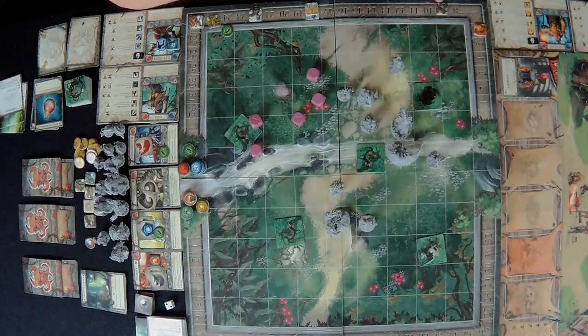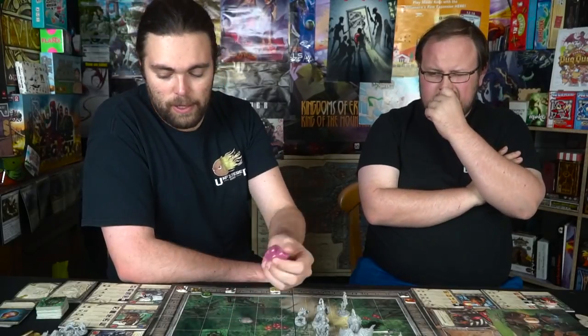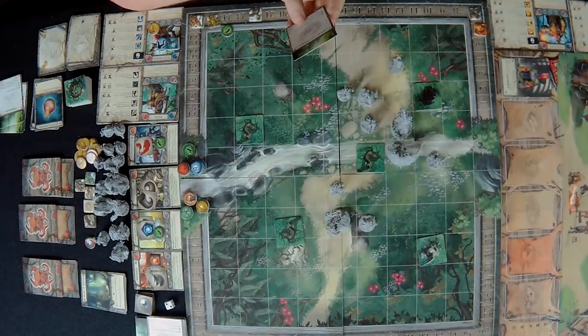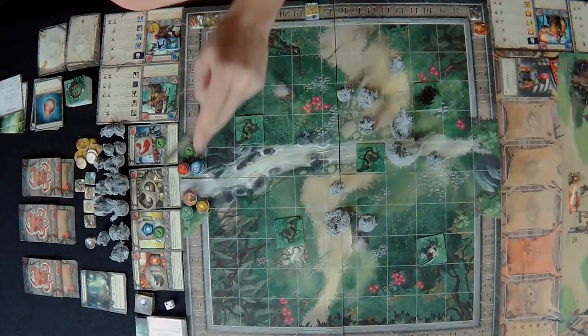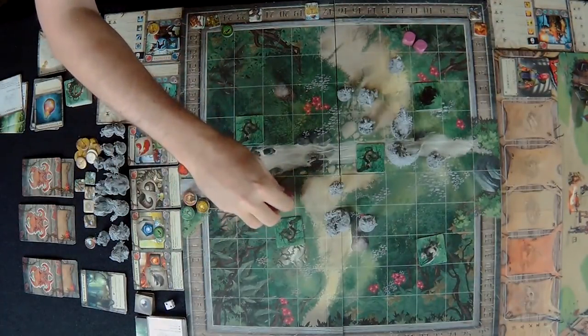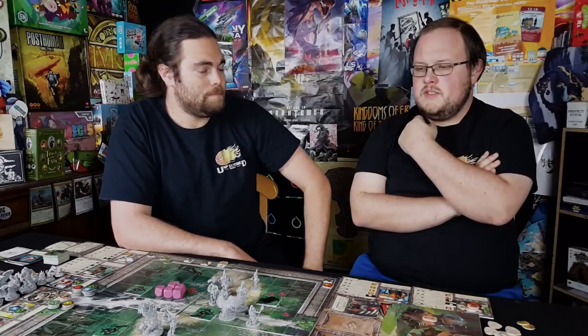The monster's turn — the exalted effigy targets the enemy with the lowest magical defense and lowest HP. It has minus-two speed so it moves two. It's a level two with range four, four base damage and three dice — seven total magical damage. I take six after defense, dropping to 20.